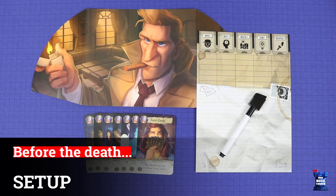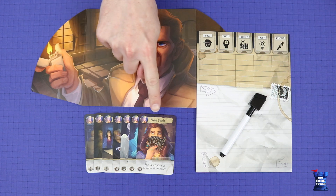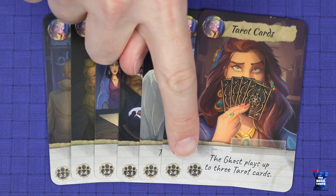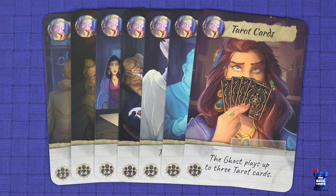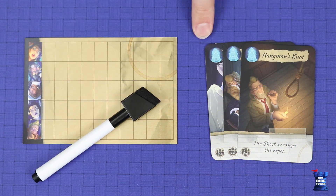To set up the game, choose one player to be the ghost and the rest will be the detectives. Each detective takes an investigation sheet, a whiteboard marker, a privacy screen, and the investigator cards showing that character in the top corner. Remove any cards that do not correspond to your player count, remembering to include the ghost in that count. The ghost player takes the ghost sheet, a whiteboard marker, and the three ghost cards.